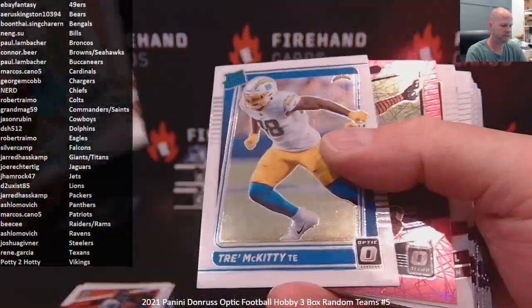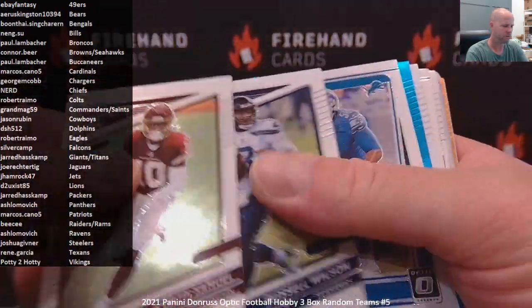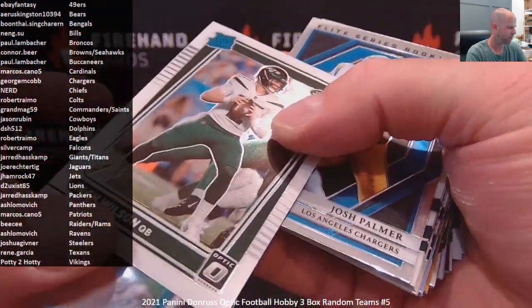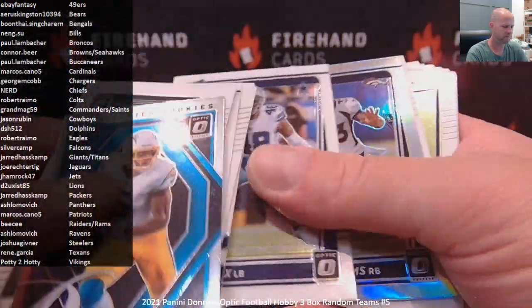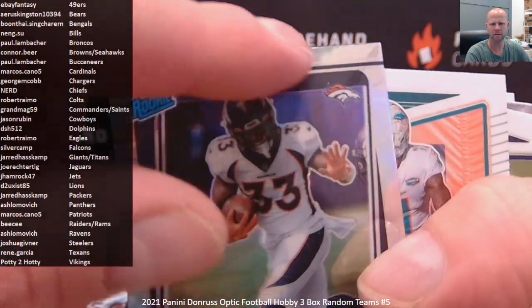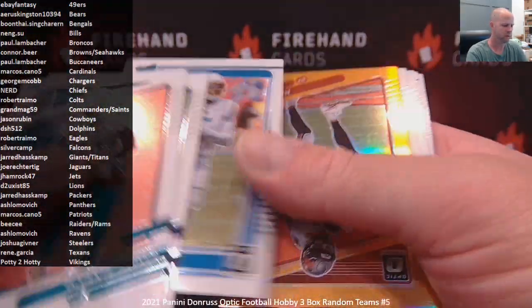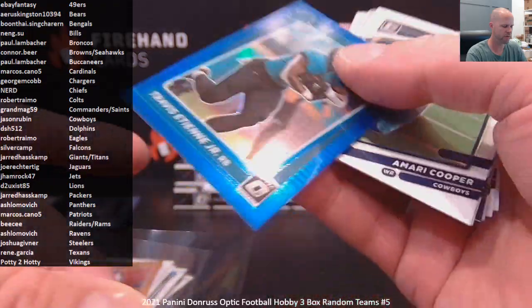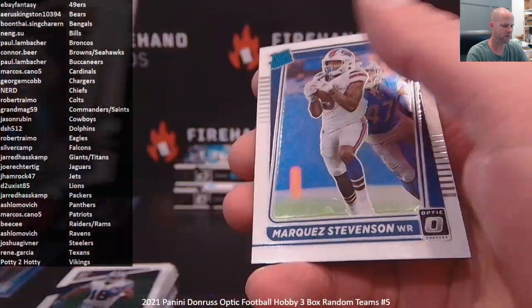Pink Velocity to $79 of Darnell Mooney for the Bears. Cam Akers to $299. Zach Wilson rated rookie. Elite Series Josh Palmer. Javante Williams with a bubble on the top. Holo rated rookie for the Broncos. Number to $199, Mike Evans for the Bucks. $179, Travis Etienne Jr. for the Jags. Retro Series Ed Reed for the Ravens. And that's box one.